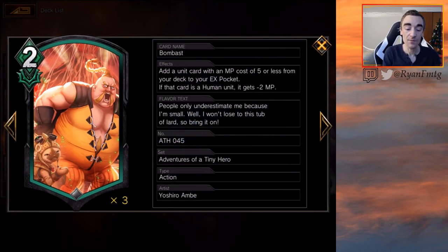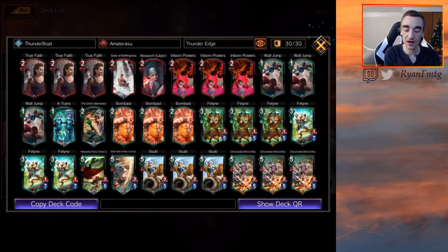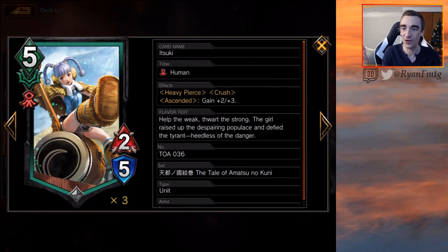Bombast is very, very good because we have a lot of great humans in the five-drop slot, and to get two-for-one of those and put them in your EX pocket with Bombast is fantastic. Unfortunately we are playing six Felines, and when you get a Feline off Bombast it definitely feels bad — so that's something to look out for. But that's enough about the deck — let's see how many boats we can get, or just win with good old Itsuke.